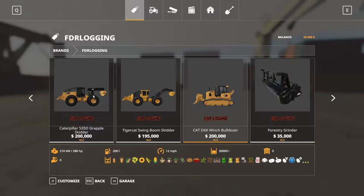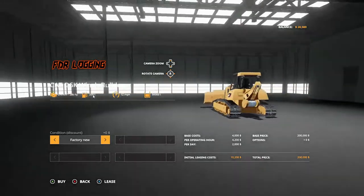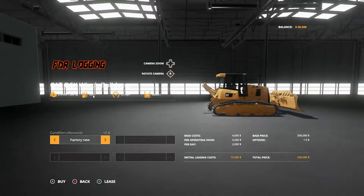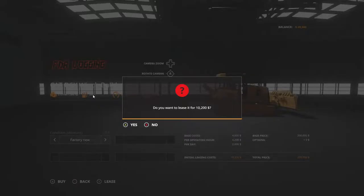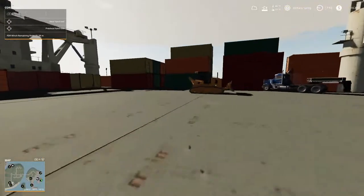All right folks, this is our bulldozer - it does all these crops here. 286 horsepower, 200 liters of fuel, 12 knots of fire, 50,000 liters in the bucket - factory new, that's all it is to it. We got the winch on the back and we can't buy it, but we're going to lease it for 10,200.